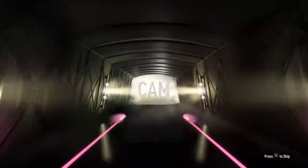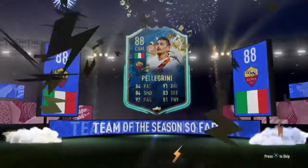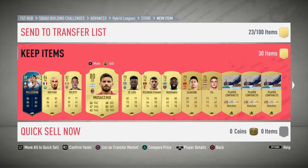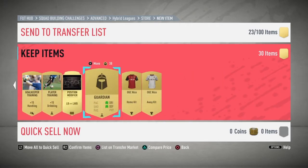Italian CAM — Zaniolo... sorry, Pellegrini. Not anything massive, but it's a special card. Pack of duty — what we want. 88, 89 rated. I asked for a special card and we got one, so I suppose that'll do.